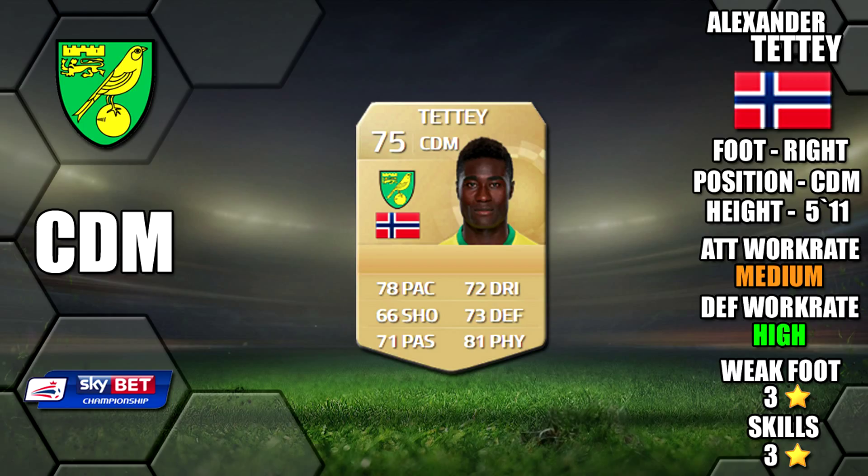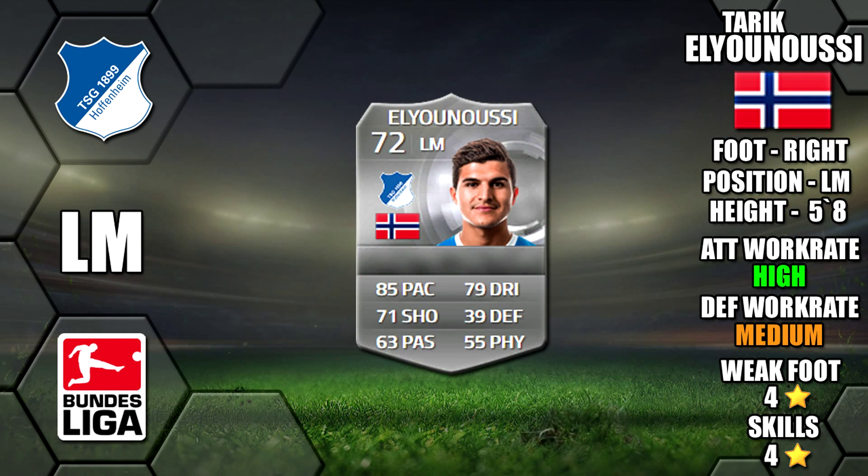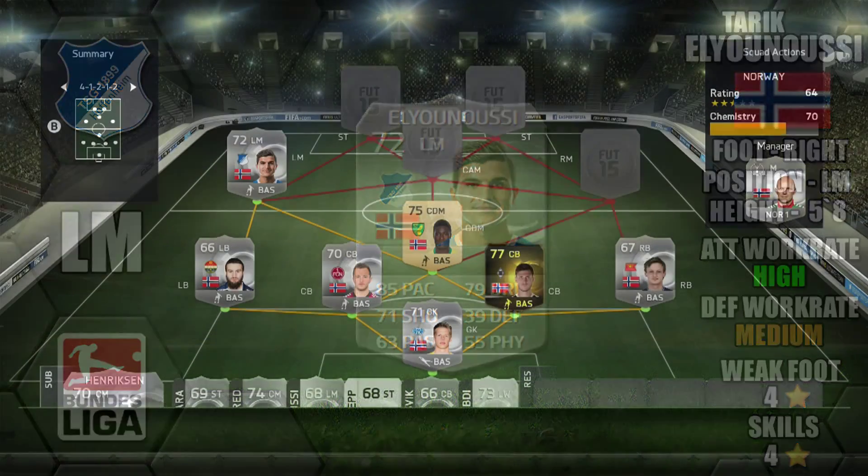Tete has three star weak foot and three star skills. At left mid we have Elianusti, five foot eight tall, 85 pace, 79 dribbling and 71 shooting on card, high/medium work rates, a four star weak foot and four star skills as well.